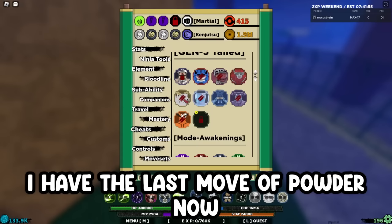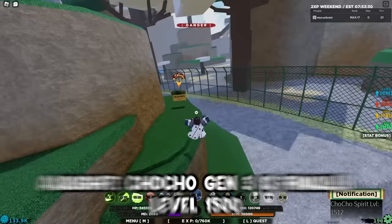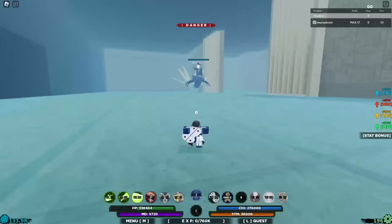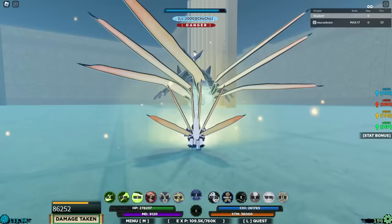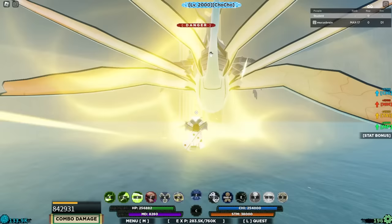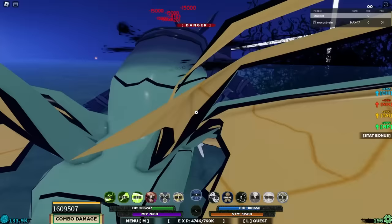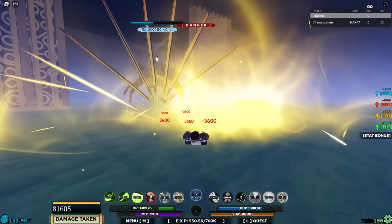I have the last move of Powder now. The last thing we'll do is get stage 4 of Cho Cho Gen 3. Alright, Cho Cho Gen 3 is finally level 1500. Now all we need to do is fight the Cho Cho spirit to obtain stage 4. Now all we need to do is transition — we'll be right back.